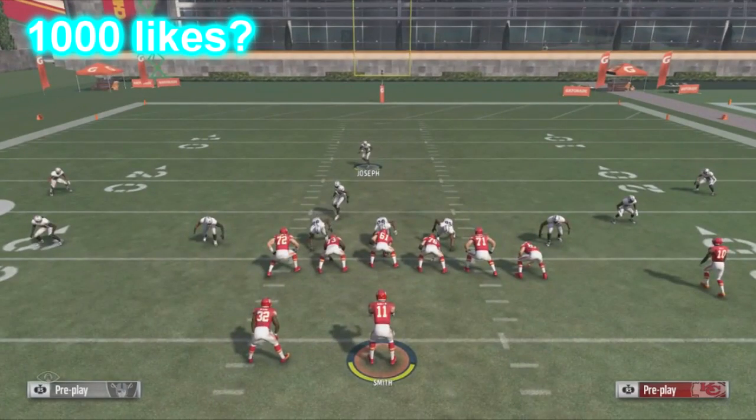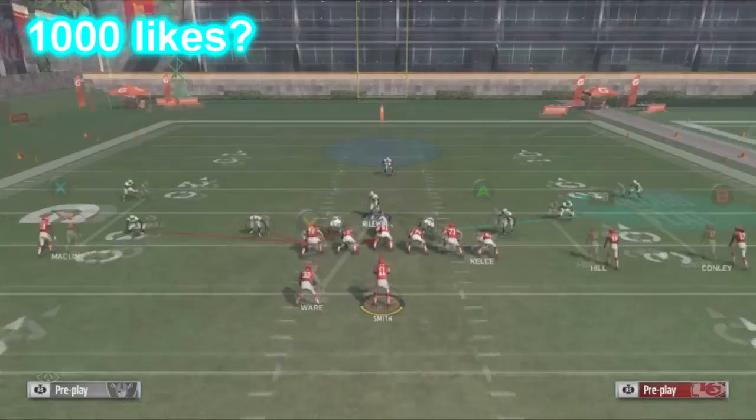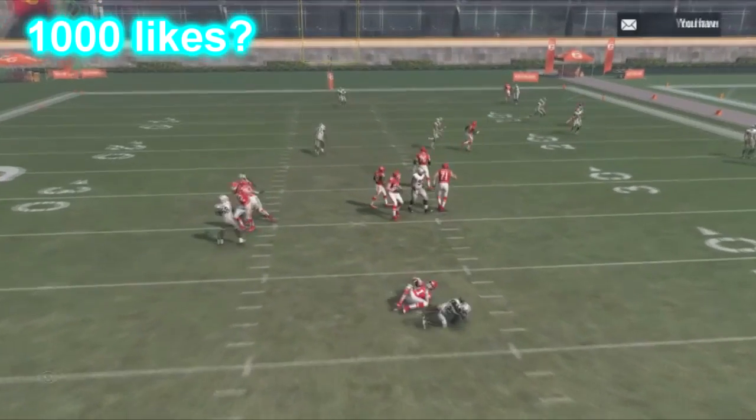Once I know they're gonna start blocking the running back, I'll use this guy. When I first call the play I use this guy, and once I see they're blocking the running back I switch to this guy, because now he's just an extra defender. Y'all are gonna see that even with the running back blocking, this blitz just comes screaming through and there's nothing they can do about it.